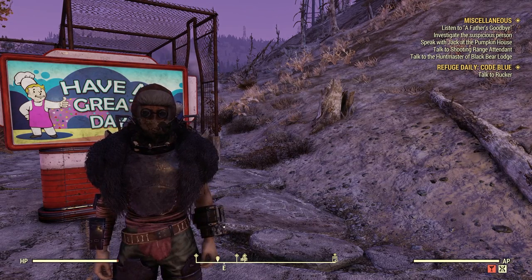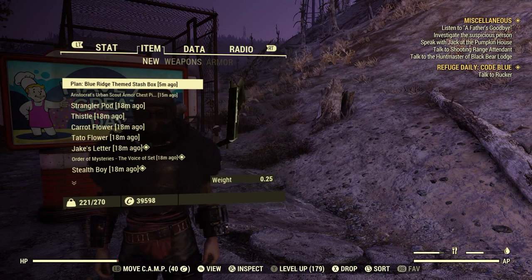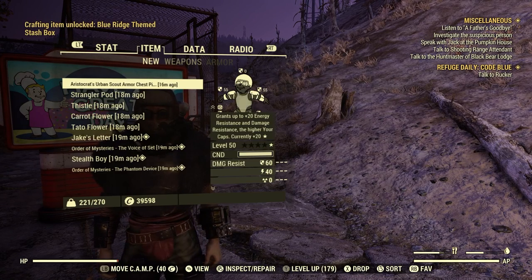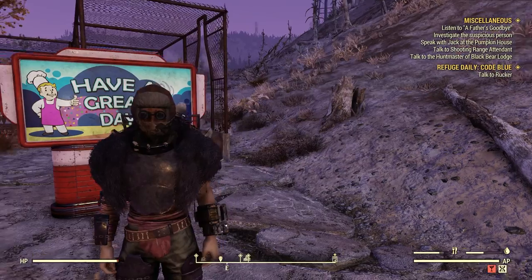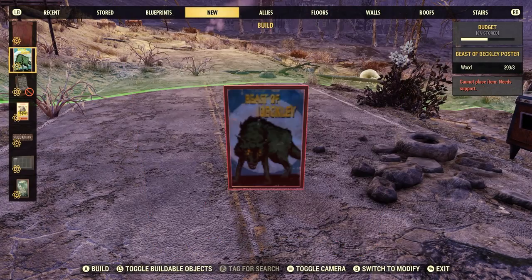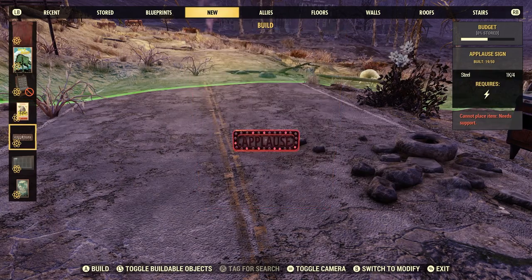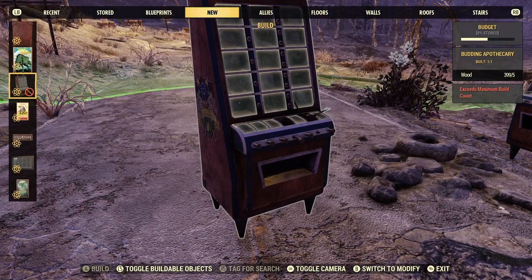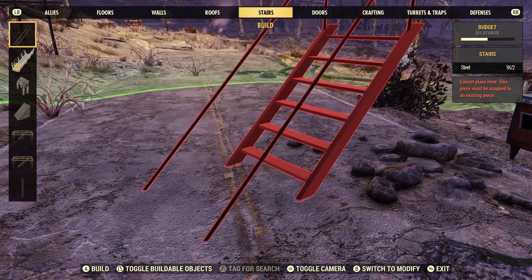So far so good anyway. Let's take a look at this Blue Ridge Themed Stash Box plan here. Let's go ahead and learn the plan. Let's open up our build menu. Not really showing up here, so let's go down to Stash.